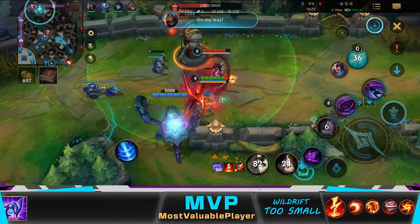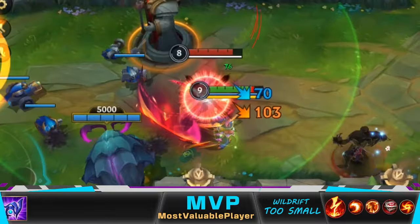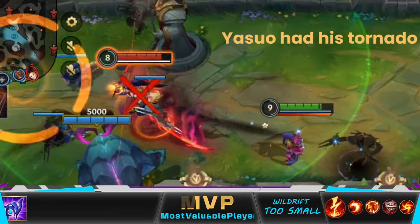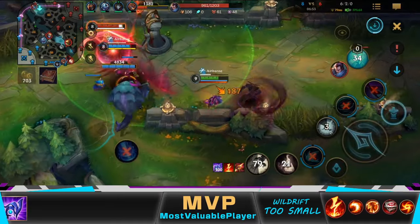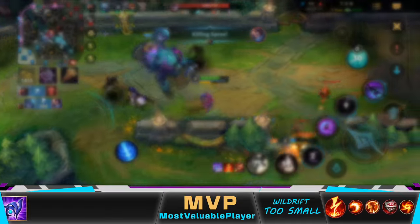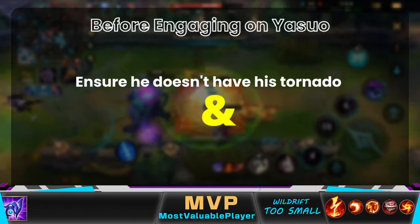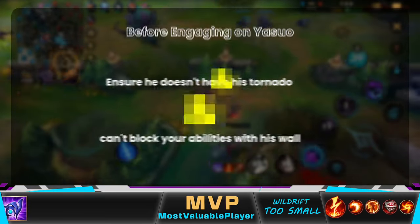I was trying to bait Yasuo's wind wall, and I did. However, Zed engaged at the worst possible time because Yasuo had his tornado and the wind wall was still blocking me. Fortunately, the wind wall didn't last long, so it turned out okay. Before engaging on Yasuo, ensure he doesn't have his tornado ready and can't block your abilities with his wall — otherwise, he can turn it around.